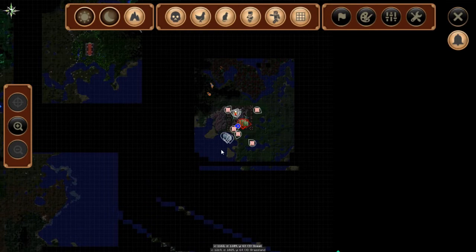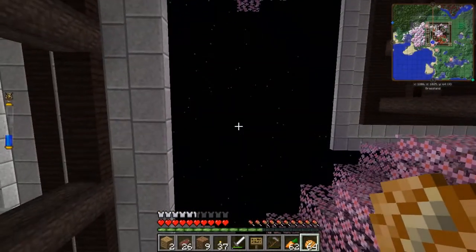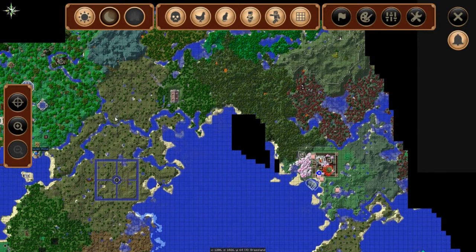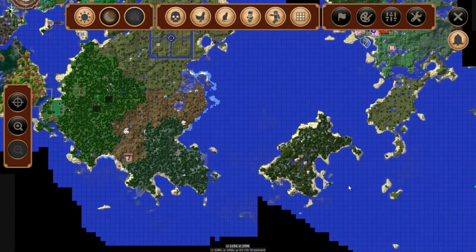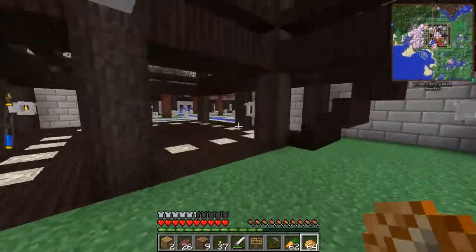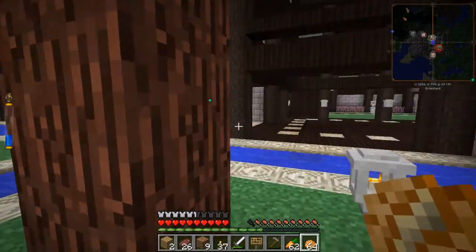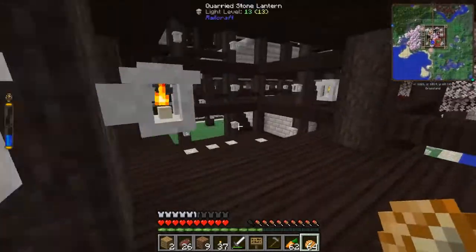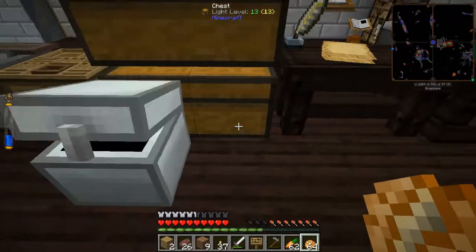We'll pull up Journey Map. It's registering me as being underground or underneath stuff. Here's Kaze's dojo. Over here is Mage Haven — there's home Mage Haven where we were just at. And then the tree farm is right over here. Kaze told me to check his house. Somewhere in his house he has saplings for this really awesome, cool, special tree we're going to try and grow. We'll have to root around and see if we can figure out where this stuff is hidden.